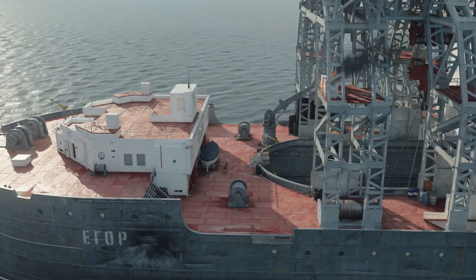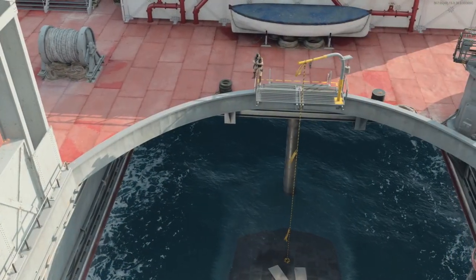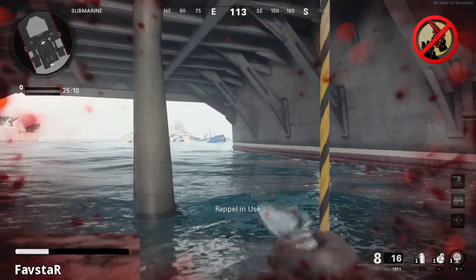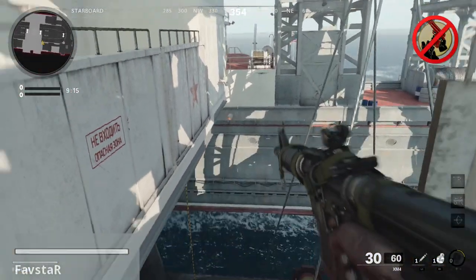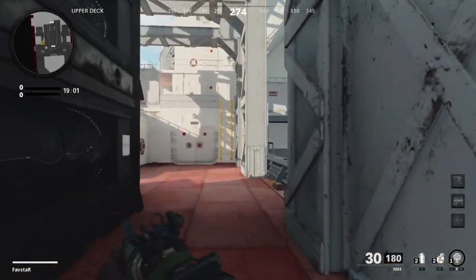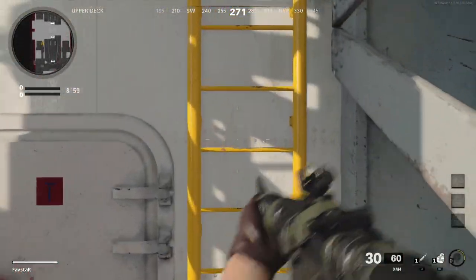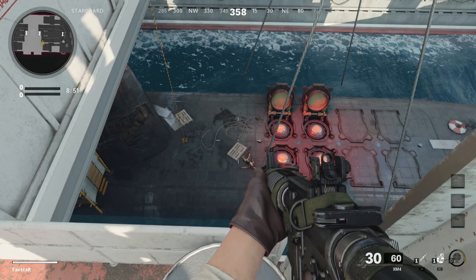The next benefit we'll look at is fall damage. In Black Ops Cold War, the highest survivable fall damage height when you're at full health is 15 meters. This distance can be represented on the map Armada by jumping off the end railing and landing on the submarine. If you fall from any higher, you'll die. With Gung Ho equipped, you'll take no fall damage whatsoever from any height. While this may at first seem like a fairly strong benefit, it's important to note that in Black Ops Cold War, you can simply deploy your chute when falling and take no damage whatsoever.